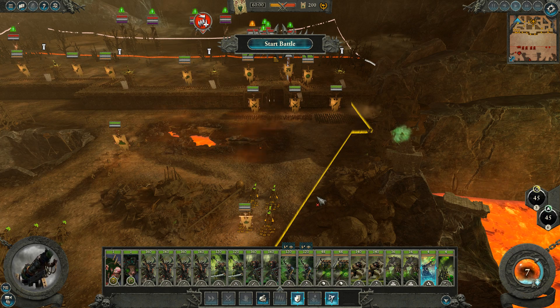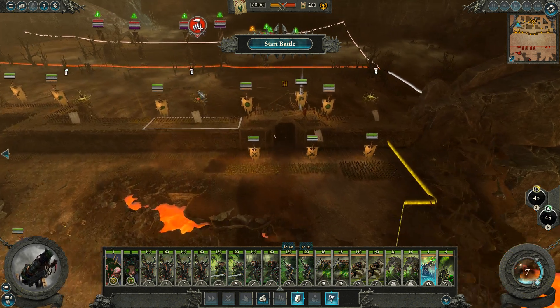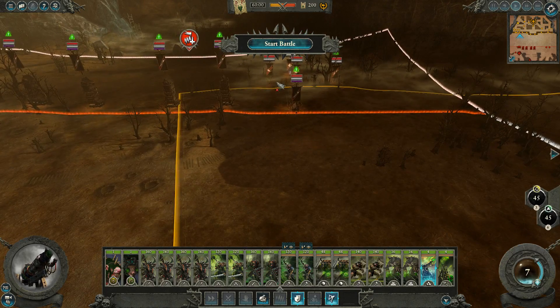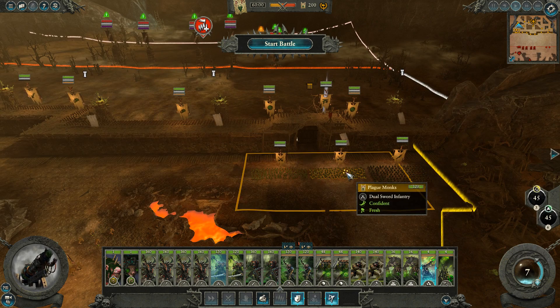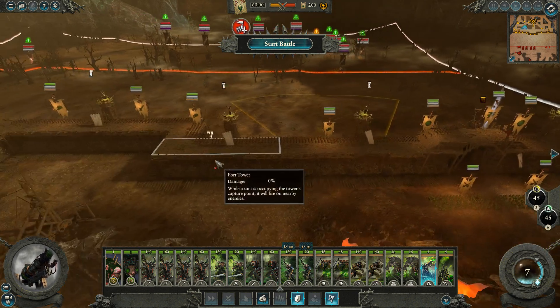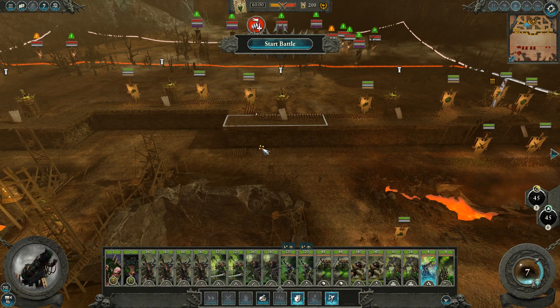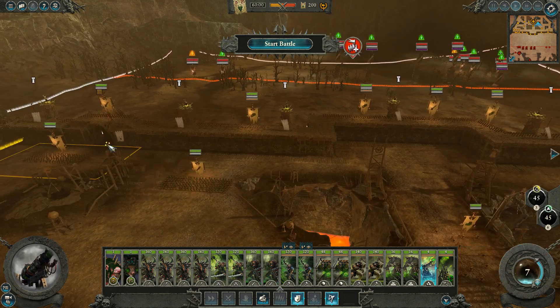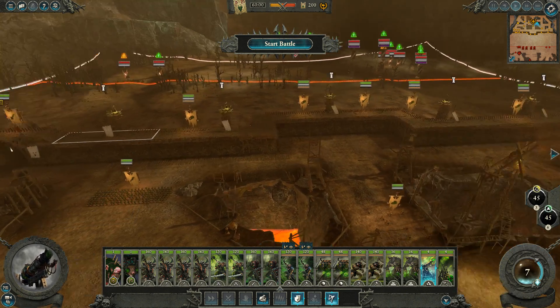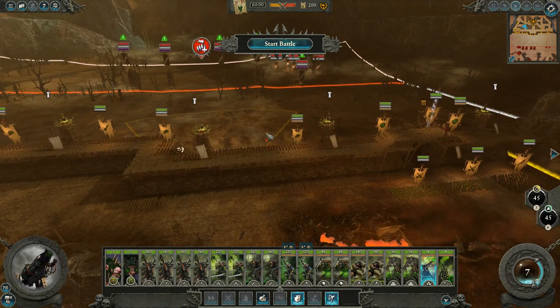I'm going to set the warp cannon battery up here. If they get this gate open, we're going to immediately fire through it. Because so much of their army strength is tied up in these dragon ogres, even if they take the wall — which they will, because we don't have melee troops capable of holding Sauruses in small areas — they still have to take the gates to actually try to win the battle, and we'll just deal with them when that happens.